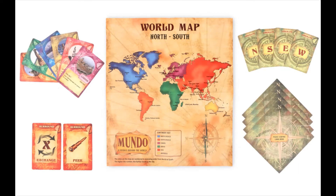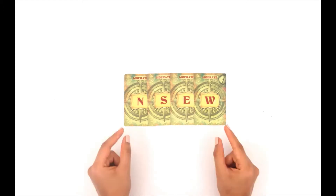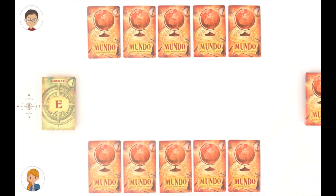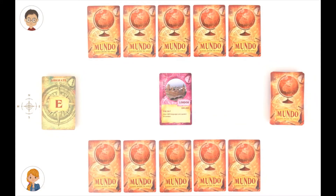But how do we play? Well, there are two versions. The first one is called Liberate. You only need the city cards, direction cards and map for this one, so you can put the special cards and placemats away. To set up the game, first take four direction cards, one for each direction. Shuffle them and then turn one of them over and put it face up. The direction we've got is East. Now shuffle the remaining direction cards and city cards and deal five cards to every player. Put the rest of the cards down in a pile in the center. Turn the top card from this pile over and put it face up — make sure it's a city card. And the city we have is London.